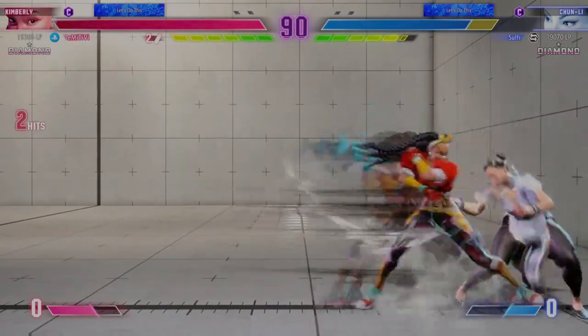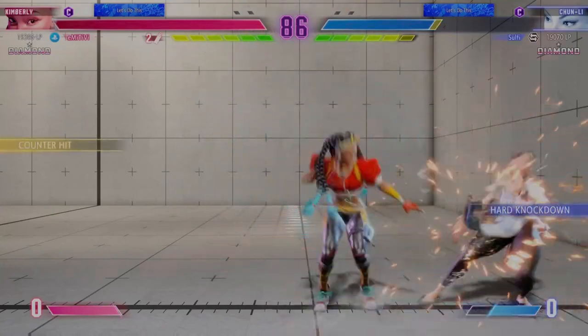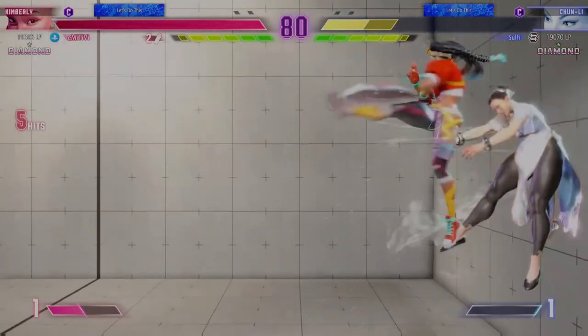Player One pushes the opponent into the corner, buys some time by driving them into the corner, and now they can create some big chances to do damage here. Player One is maintaining the corner position for some juicy damage.